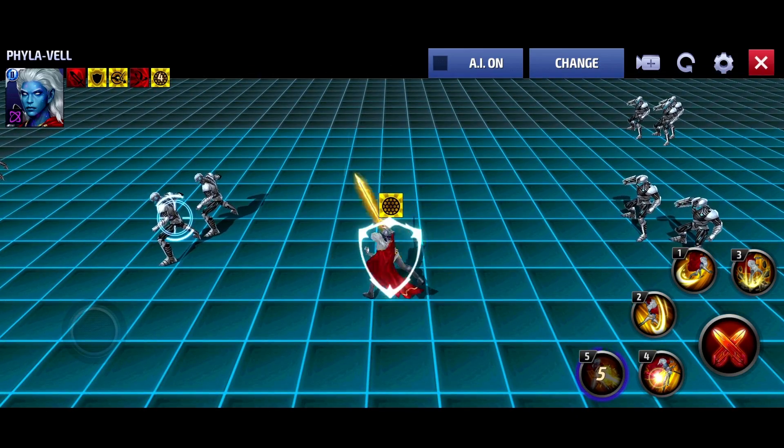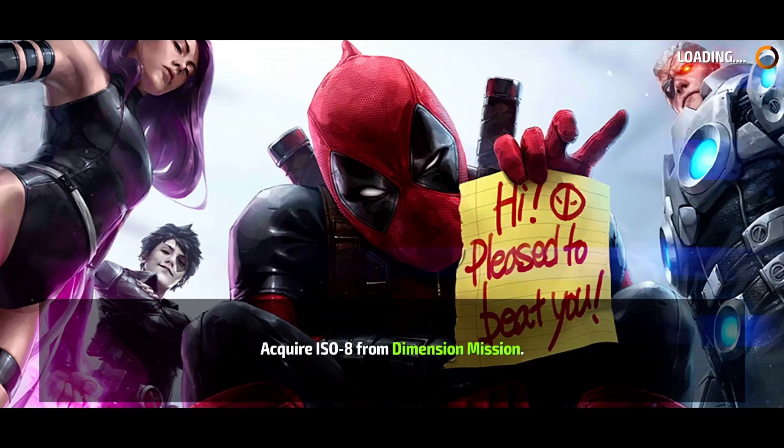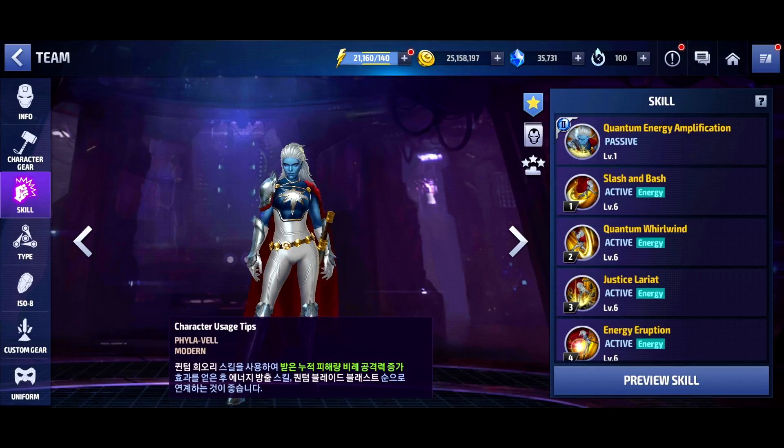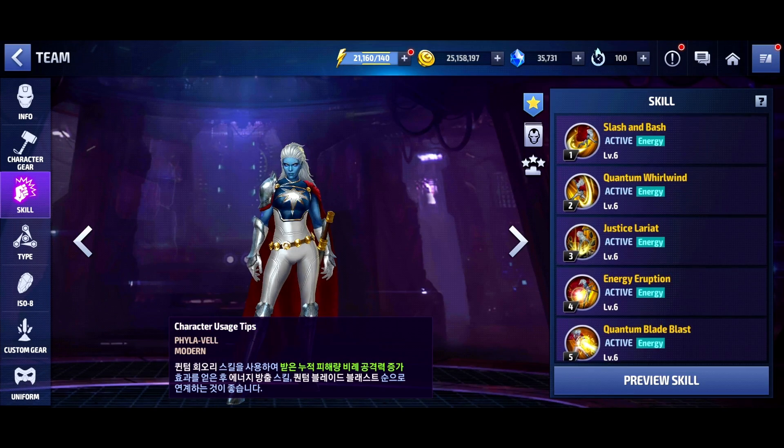You do have a heal on your fifth skill and it gives you back a couple ticks of HP each time, which is nice. At 5.5% over two seconds it's not that much, but it makes the character feel complete. Without the heal she would be a problem child to keep alive. You also have an attack buff here — so even though you're missing out on the defense down, the kit still works well together.